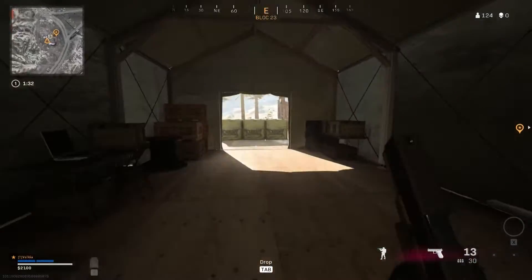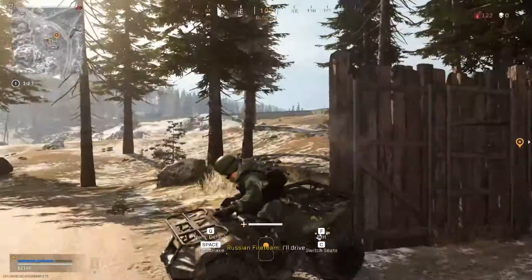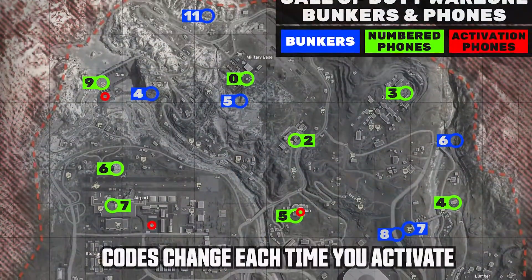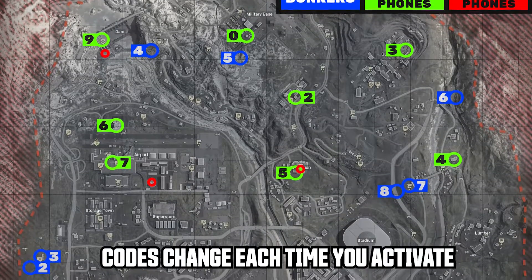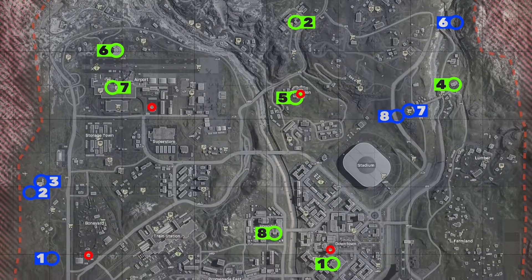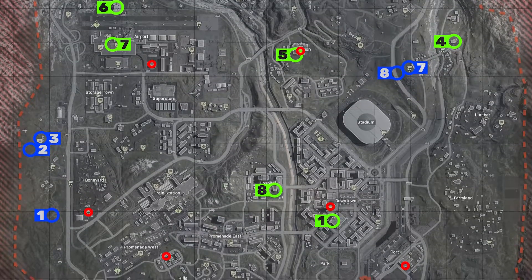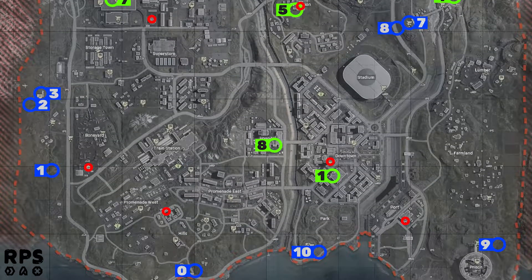Just a note: if the activation phone doesn't work on one round, it doesn't mean it won't work on another round. If you do hear Russian speaking, this means you have started the easter egg. It's very important that you listen to the phone call, because they will say three numbers in Russian. These three numbers correspond to other phones which are located around the map, shown in green on screen. You must then, in the same order you heard the numbers, visit these phones and activate them. There are 10 total phones including zero dotted around the map. For example, in my run they said 1, 3, 2.